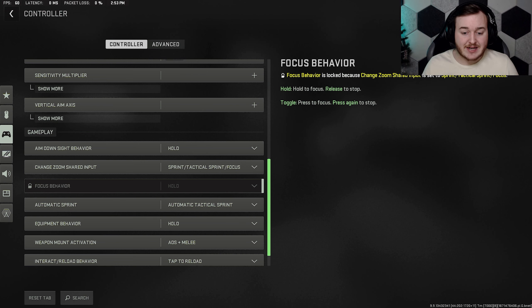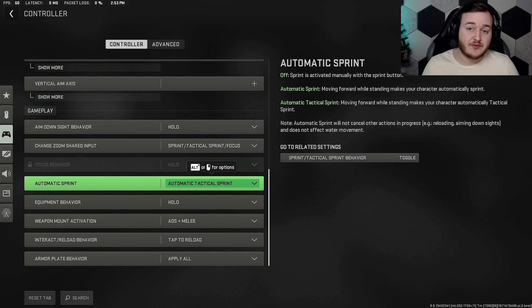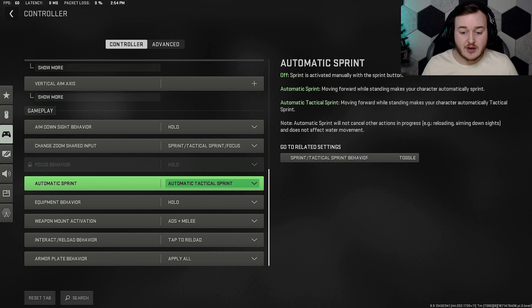Automatic sprint I have on automatic tac sprint. This can be a problem — if you tac sprint into a gunfight, you're going to lose. Your sprint has a faster ADS speed compared to tactical sprint. Don't tac sprint around corners unless you're going to bunny hop someone. Tactical sprint helps you be more aggressive. There's also an unlimited tac sprint method: tac sprint, stop, melee, then go back into tac sprint.